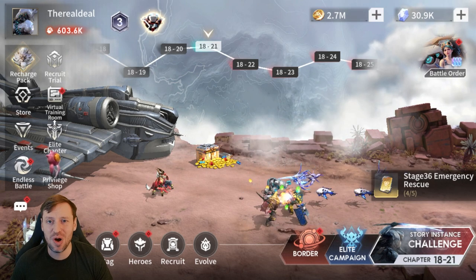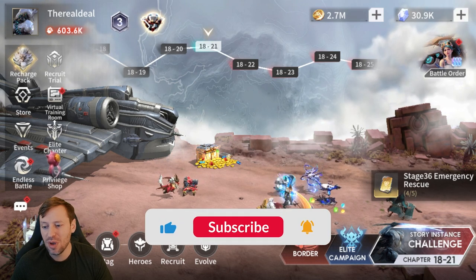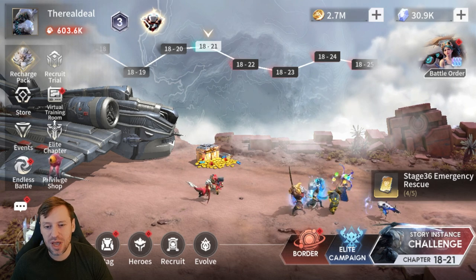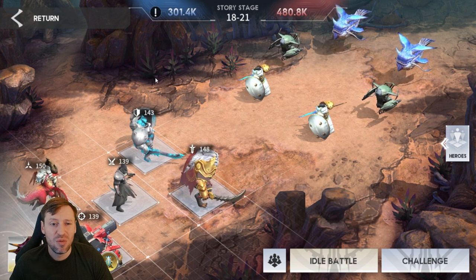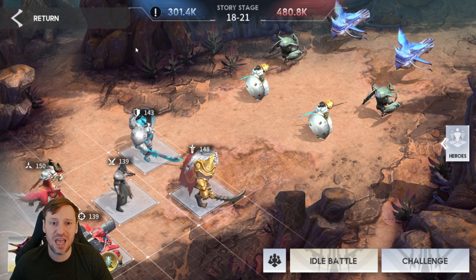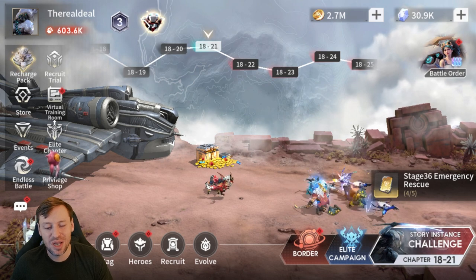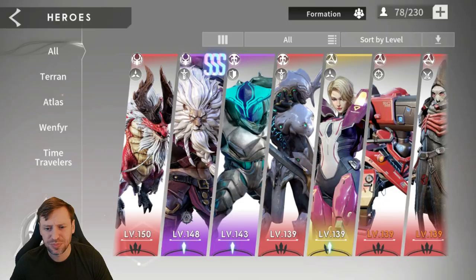We'll also be looking at heroes and their builds, which is probably the funnest part. For campaign, we were at 13-21 and we've gone to 18-21, so we've jumped five chapters in the game - progressing nicely. I did re-gear my champions last night, so we've probably increased our power level by 50k, going from 250k to 300k. We are starting to hit a few roadblocks now and things are starting to slow down a little bit, just like any gacha game.